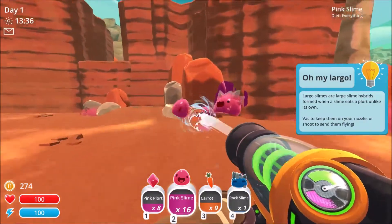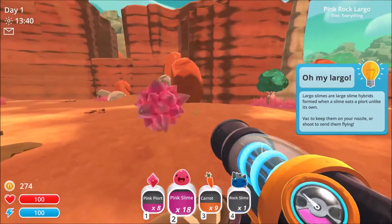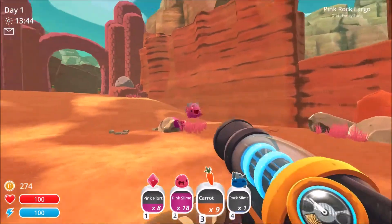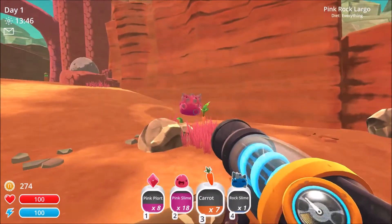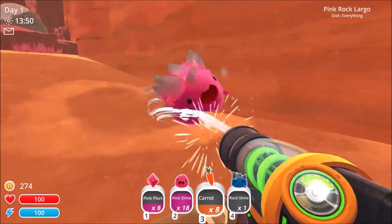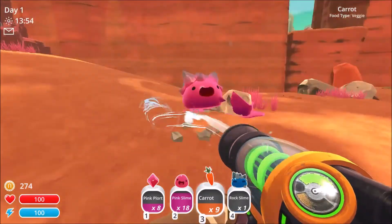Vacuum to keep them on your nozzle or shoot to send them flying. Oh, give me those back. Now you can make the Largos pop if you feed them, right? I guess he's not gonna pop. I don't want you, buddy. Sorry. I want that carrot pack.